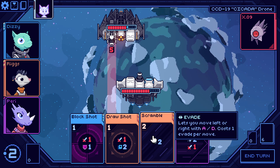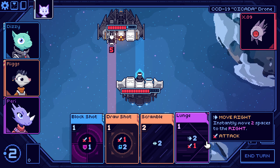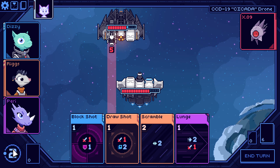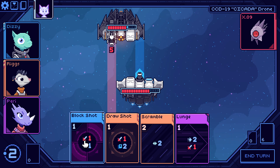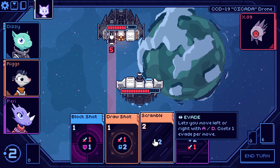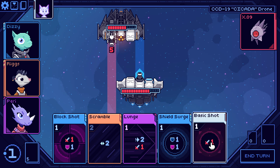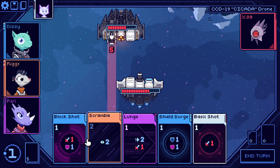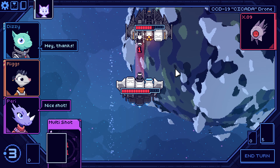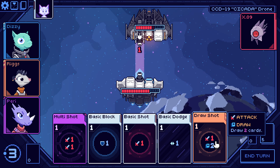Scramble lets me move left or right; the lunge moves me instantly. We can keep these between turns, which is nice. We only have two power left so we can either do two damage or get scrambled for next time. I think we're better off just doing two damage because we also draw two cards — we could maybe get the double shot again. Just gotta keep doing more damage; he's only doing one damage.